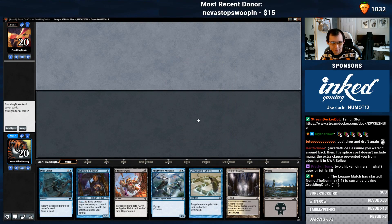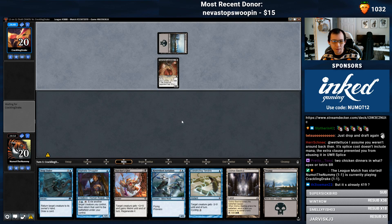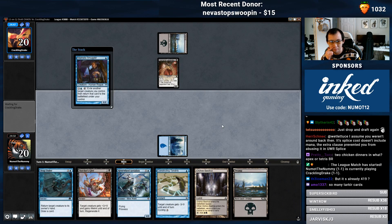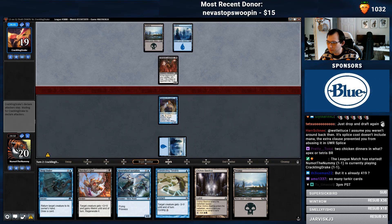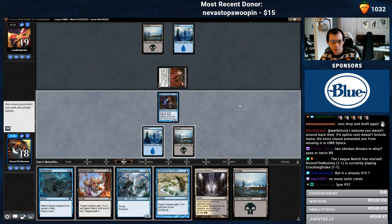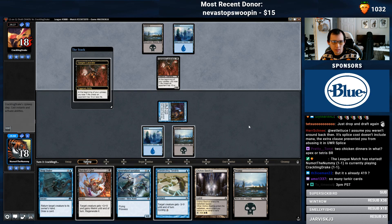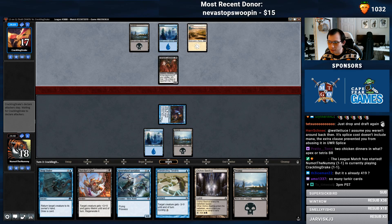Ugh, no blue mana. This does have Tendrils in it to cycle though, so I'm gonna keep on the draw. Nothing but black decks — what the heck? I'm getting super bamboozled here. Since we drew another untapped land, I don't need to play the Basilica this turn. I think I just cycled the Tendrils EOT.